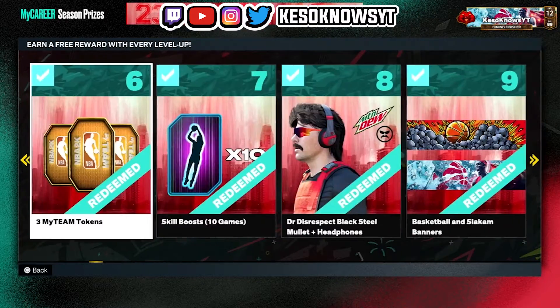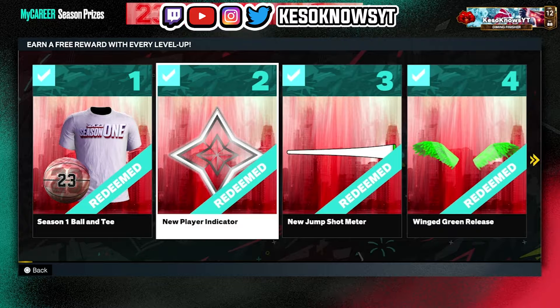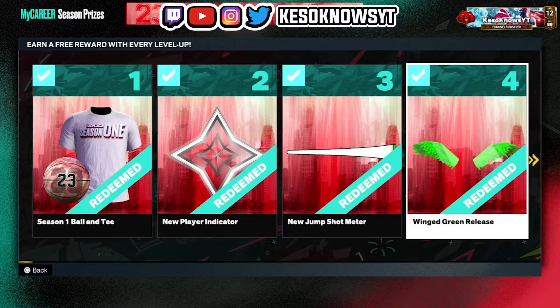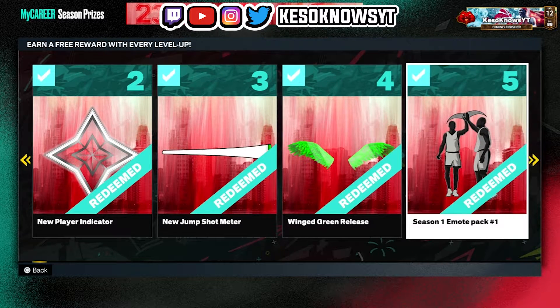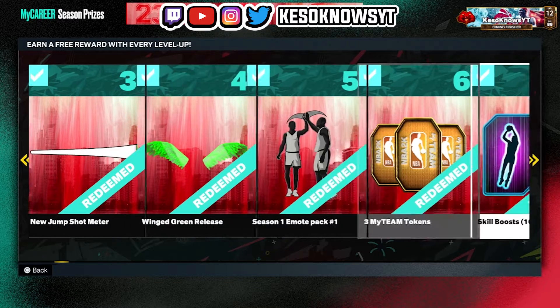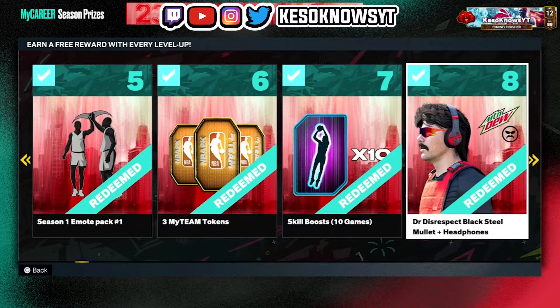Now let's get straight into this right here. First reward is the Season 1 Ball and T. Second reward, new player indicator. Third reward, you get a new jump shot meter. Fourth reward, you get a Wayne Green release. Emote for Season 1. MyTeam tokens 3-0. You get skill boosts at level 7. You got Dr. Disrespectful.